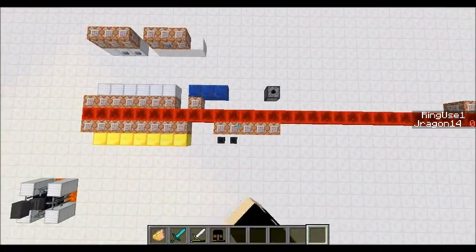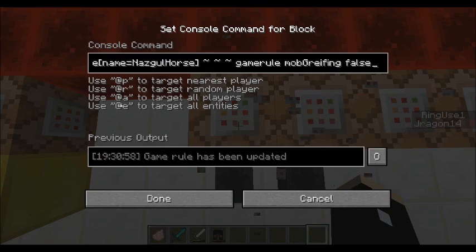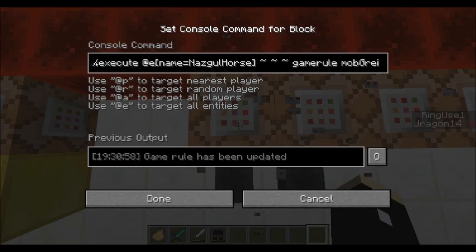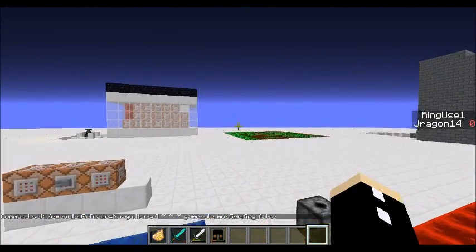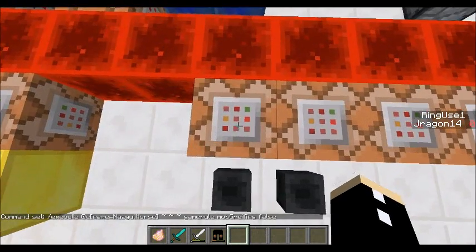Now, the mob griefing is interesting. Ender dragons, you know how badly they grief. I've made it so that if there is a Nazgul in your world, then gamerule mob griefing will be set to false immediately. So if you're fighting the ender dragon you'll be fine, because its name is actually 'ender dragon'. But for the Nazgul, mob griefing will be set to false.